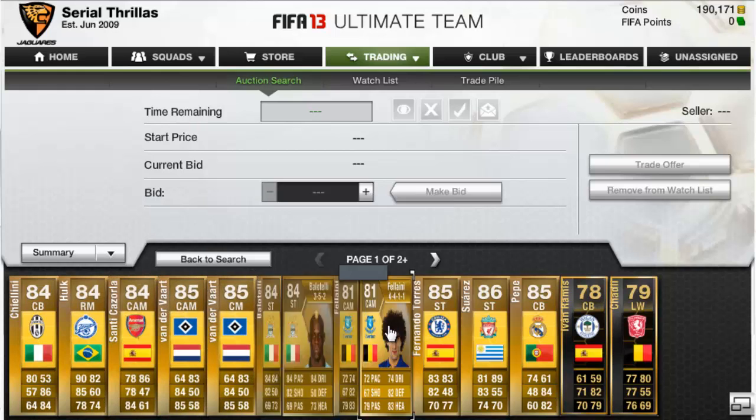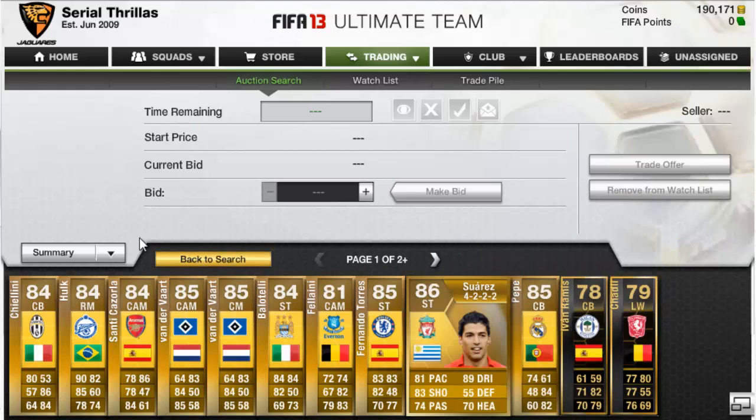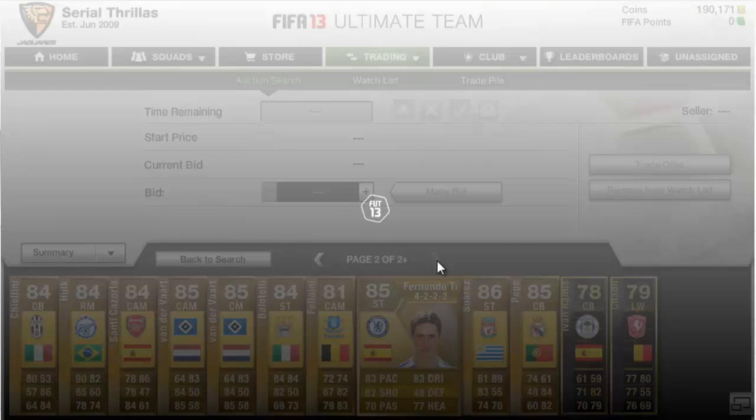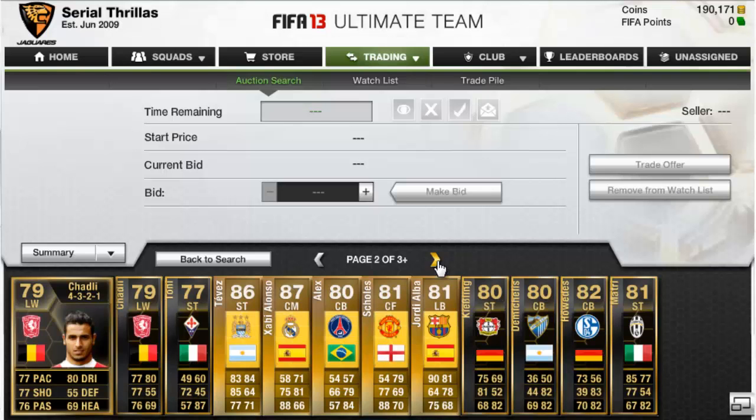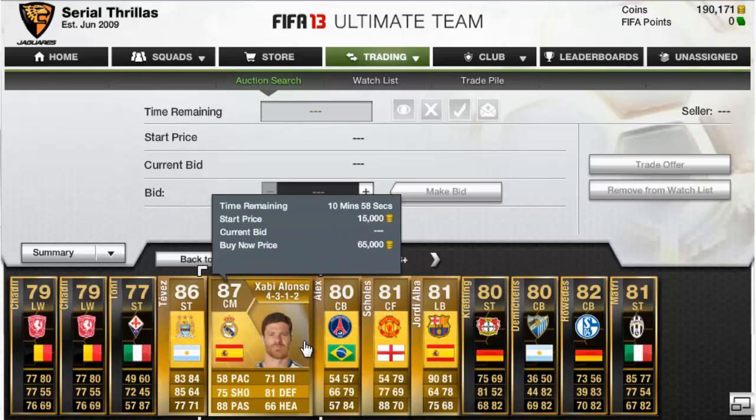As you can see there's a few Balotelli's going there, we've got Torres, Suarez — most of these players you can probably make a bargain on. It's best to do this late at night or early in the morning when there's not many people online, as there will be fewer people to contend with in the bidding.